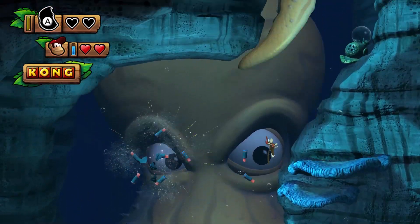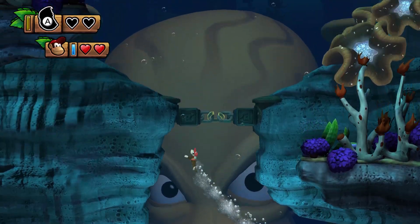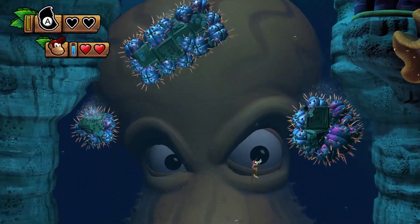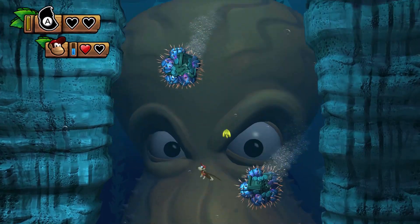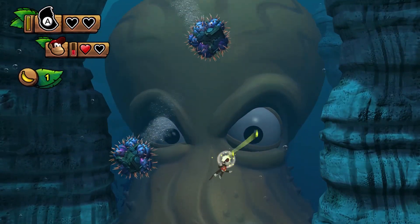Okay, get that air bubble. There we go. And we're gonna use our jetpack to kinda... oh, I'm gonna get hit. Yep. We're gonna use our jetpack to maneuver around these urchins. Here we go. Just kinda do a zig-zaggy kinda move. Avoid the sea urchins.